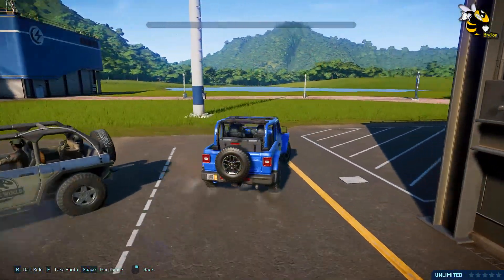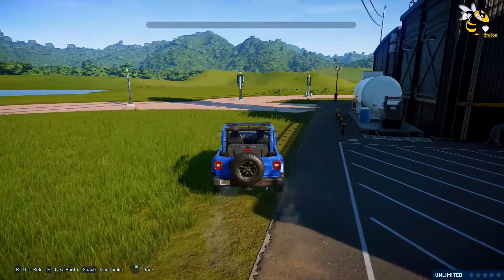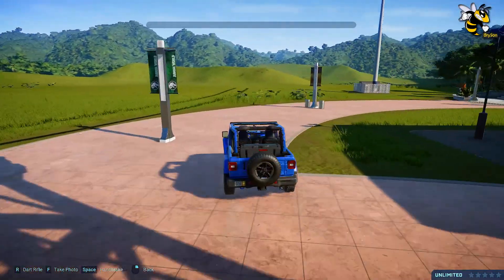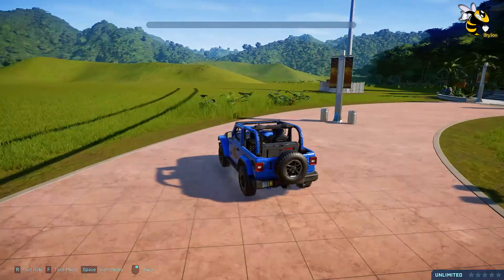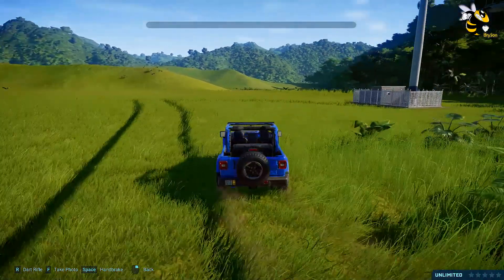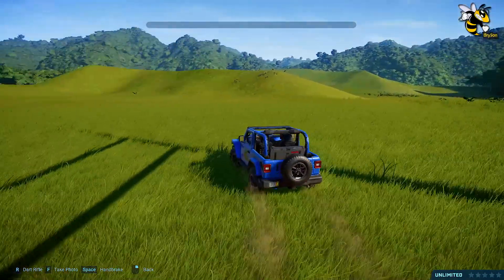Hi, this is Bryson B, welcome to Jurassic World Evolution. I'm going to show you how to get the 1993 Jurassic Park skin for your vehicle. You can get the blue skin from drifting, and you can get the red skin from doing max speed for a bit.